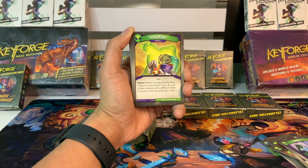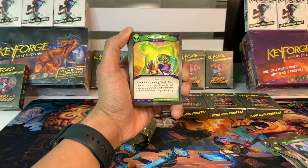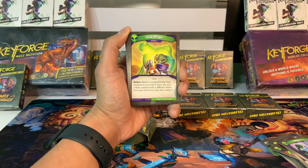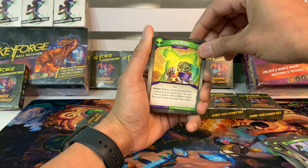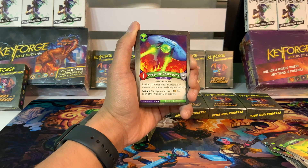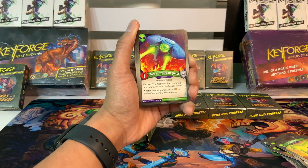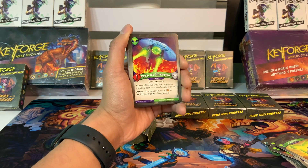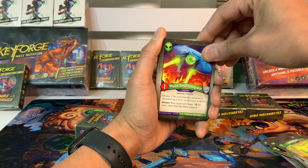Swap Widget is an artifact: action, return a ready friendly Mars creature to your hand, and if you do, put a Mars creature with a different name from your hand into play ready. Say you drew a Mars creature you want to use this turn — you can swap him out and immediately use that new creature. It's got some niche uses. We've got Phylics the Disintegrator, a one-power creature with Elusive and Action: your opponent loses one amber for each other friendly Mars creature. If you can protect him for a turn with a lot of Mars creatures, you can really make your opponent lose a lot of amber.